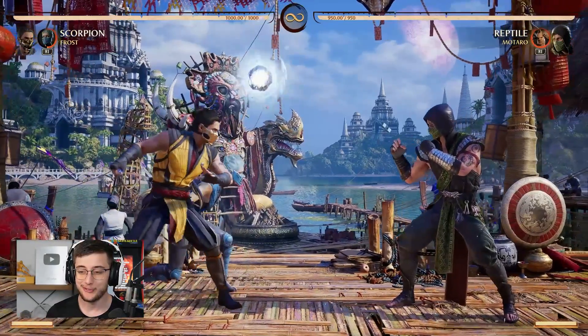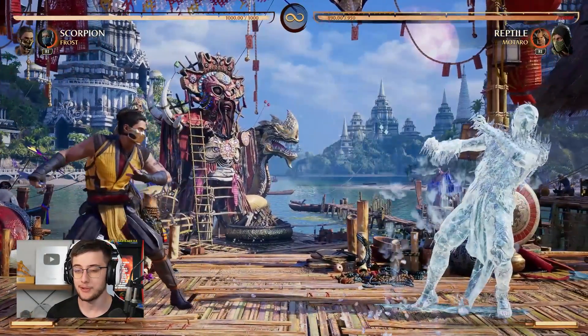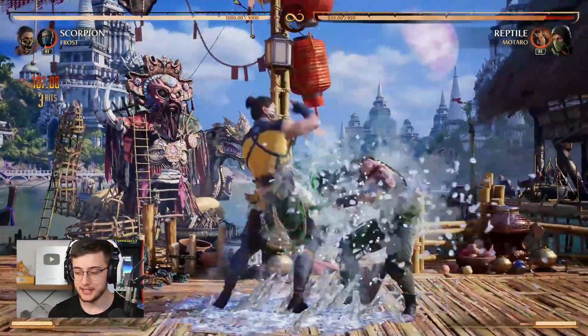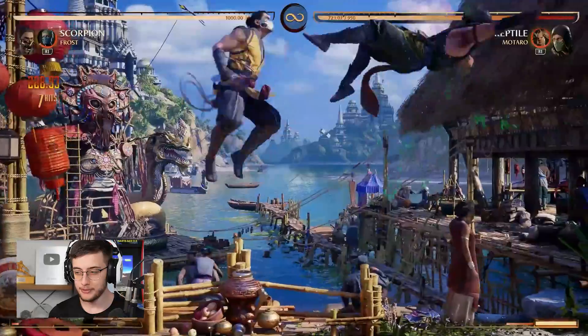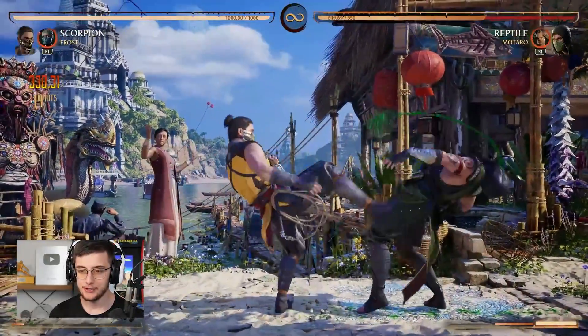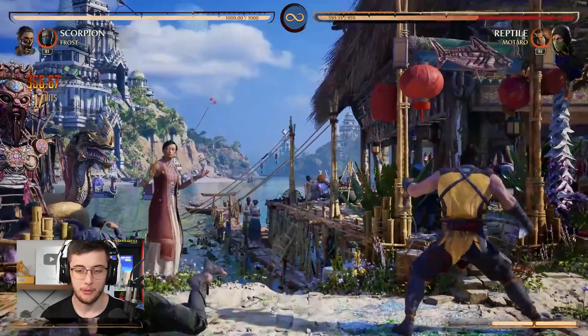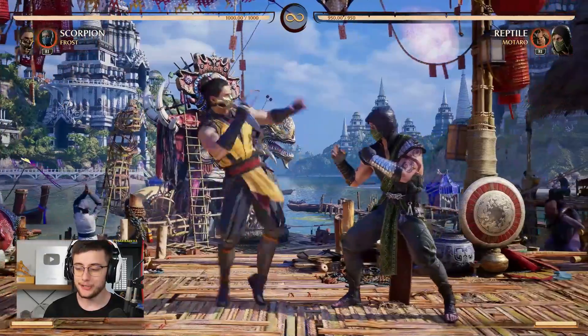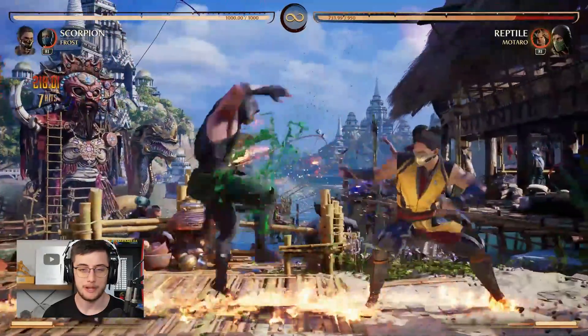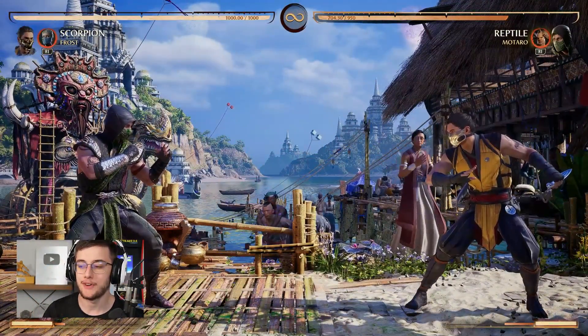Next up we're going to talk about the Frost cameo. This was used in the stress test as well. The first move is her Freeze — just like Sub-Zero, you can get a full combo from this. That was almost 40% from a one-bar combo because of Frost. You can also use this one mid-combo but it is a bit slower, so I wouldn't recommend using it too much midway through combos. Sub-Zero's Freeze is a tiny bit faster, so I wouldn't suggest using Frost's freeze too much mid-combo.